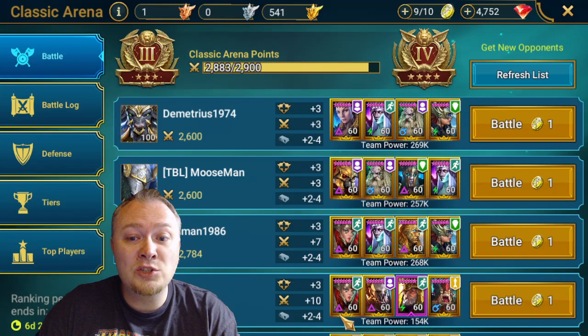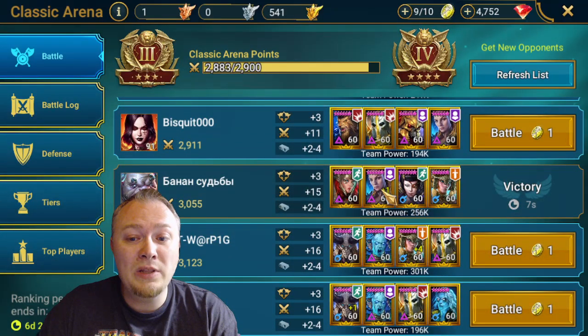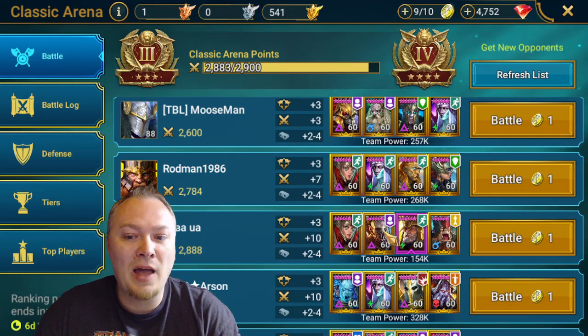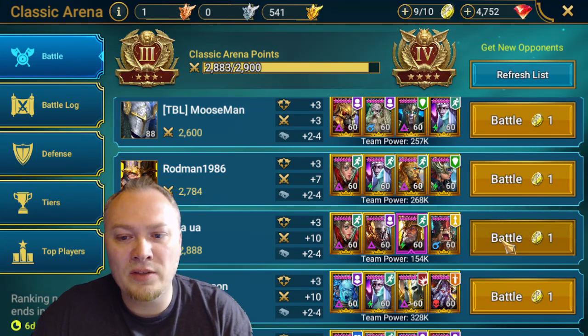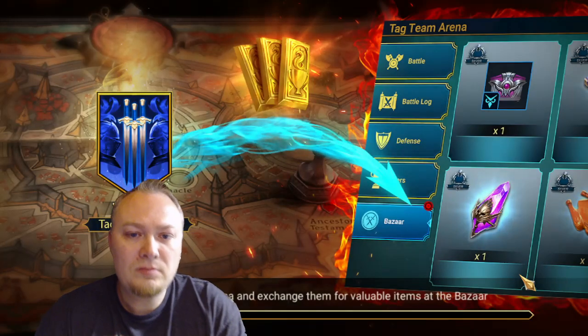That looked like we were going to die there, and that was obviously a very strong team. We had a plus one Lydia and 256k team power. This victory showed seven seconds — though it was way longer than seven seconds. I really wanted to fight this next team. I think Warlord's going to lock us out, but we definitely could fight that team. The team power is not crazy high, so let's give it a shot.